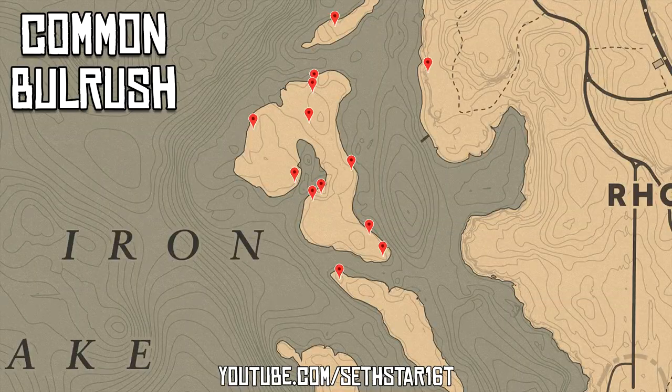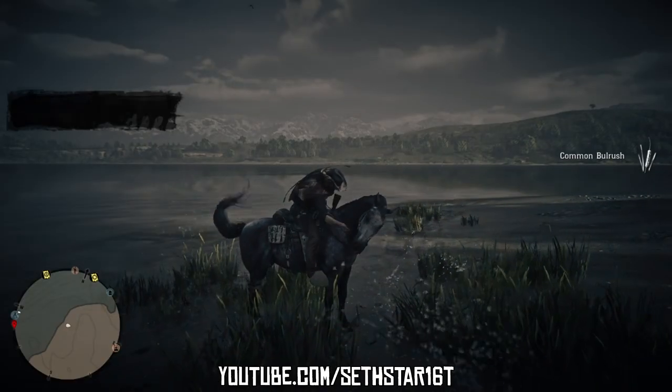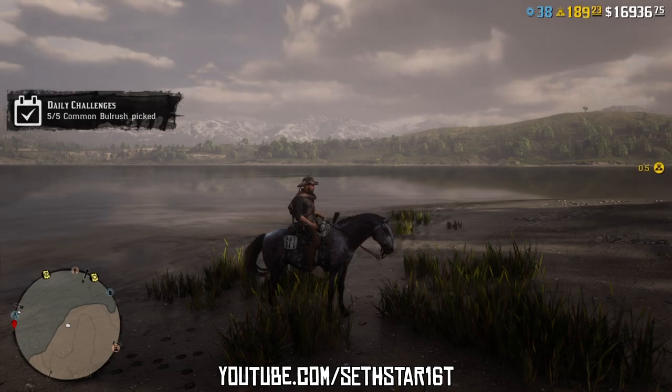Number 2: Common Bull Rush Picked. Marked on the map by the red pinpoints. Today we're going to pick these up out at Shady Island so we can work on numbers 4 and 6 at the same time.